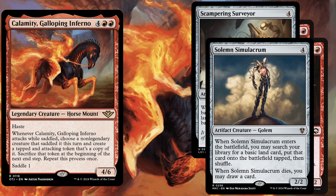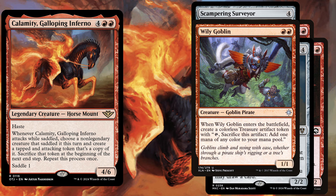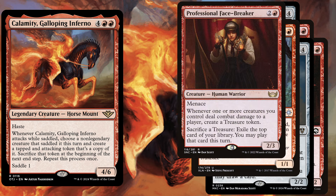One of the cheapest creatures in this deck is Willy Goblin, a 2 mana 1/1, and when it enters the battlefield create a colorless treasure artifact token. And we definitely have to play Professional Facebreaker, a 3 mana 2/3 with menace. Whenever one or more creatures you control deal combat damage to a player, create a treasure token. You can also sacrifice a treasure to exile the top card of your library and play that card this turn. If we saddle Calamity with Professional Facebreaker and connect with all those token copies, we will generate a huge treasure advantage and generate even more value.